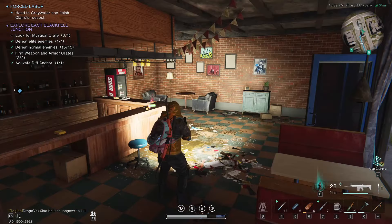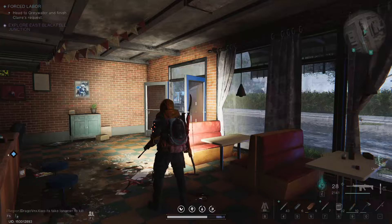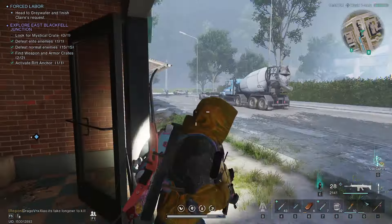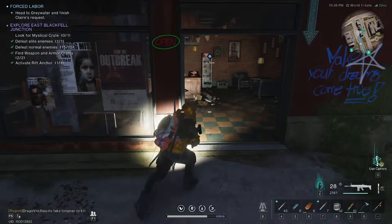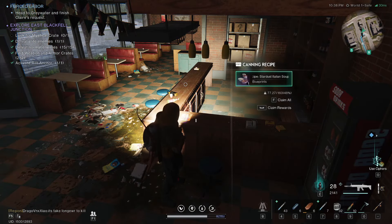You can find some kind of a recipe right here. There are these three stores. Let me show you from the outside — this one. And right here on the counter there is a Stardust Italian soup can recipe. I've never seen this one. This is kind of new.